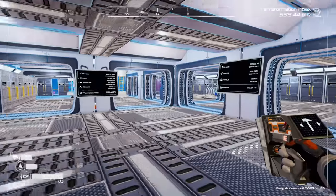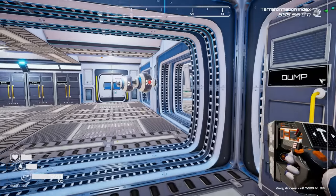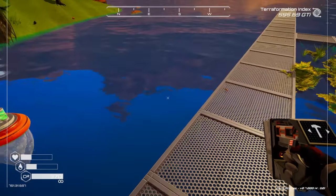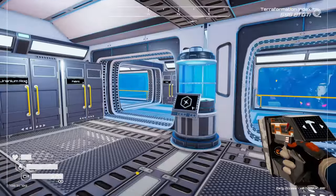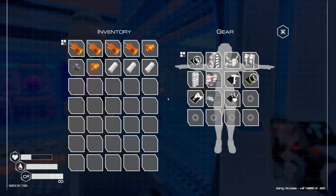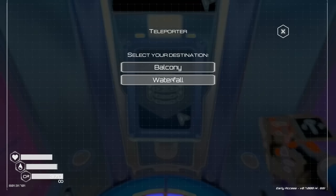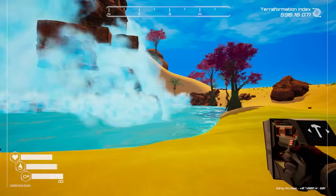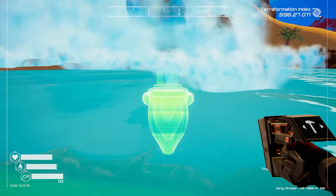I'm going to dump this stuff off and then head out. Let the bots take everything away. Let's go to the area I was told about in the Discord - if you guys want to join, link is down below, it's the easiest way to talk to me. Let's eat some food and take the teleporter over to the waterfall biome.